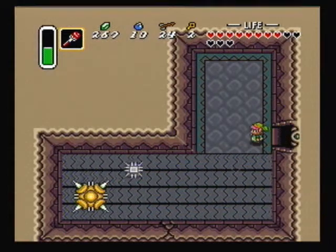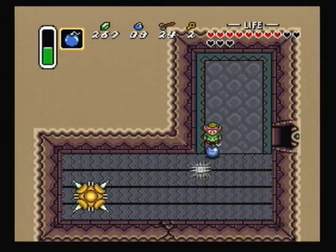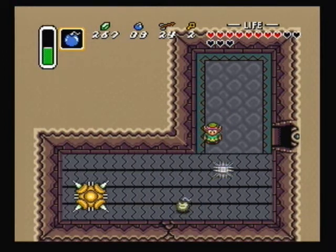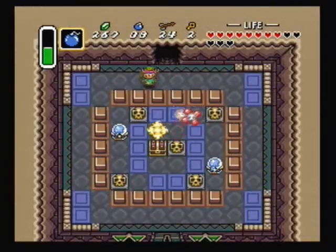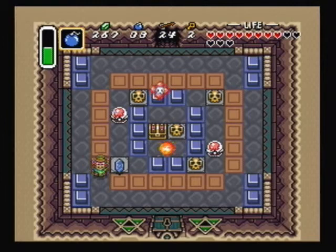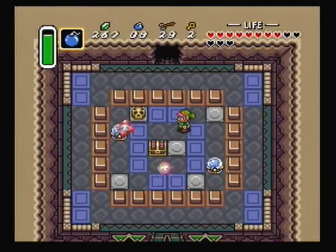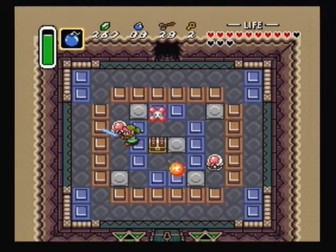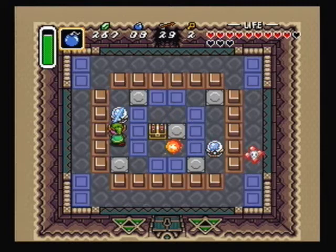Let's head over here to the left. Get some bombs ready because you're going to have to throw them down there onto the conveyor. Wait for a good moment to hit that switch. Hit this switch over here. Now's the time where I wish I had magic powder so I could turn those bouncing things into fairies. Got it on the outside of the brown colored blocks.